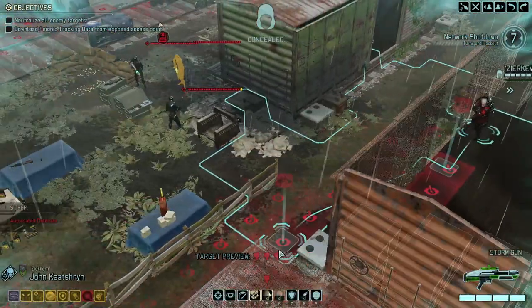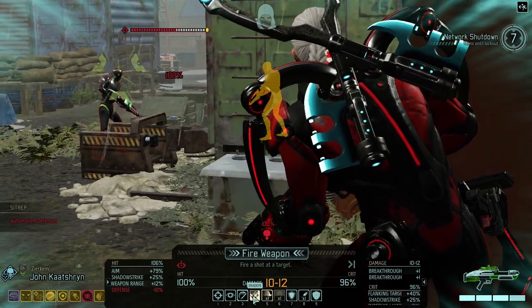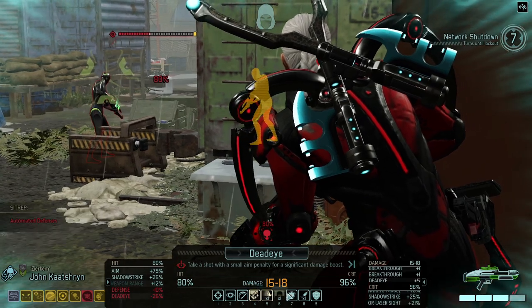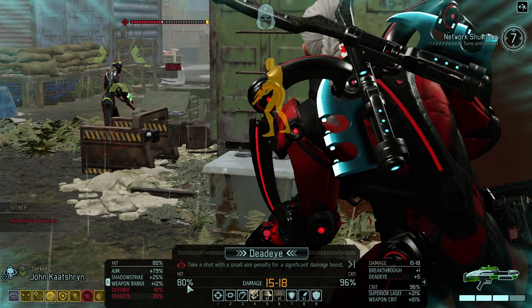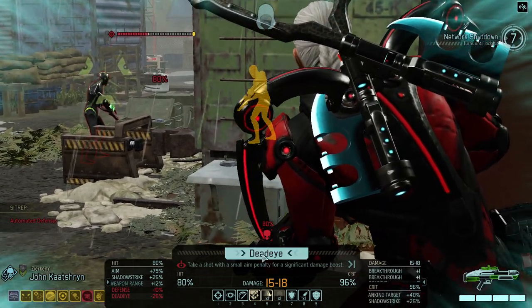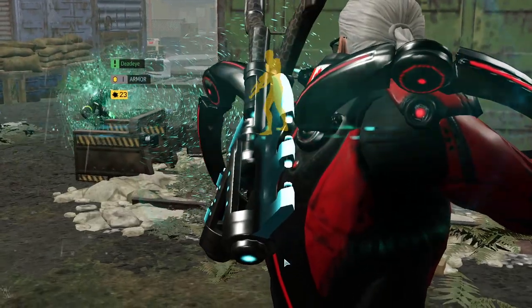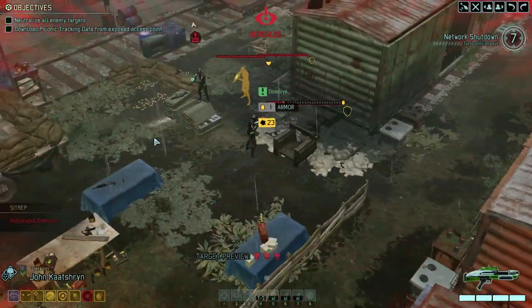So how do we want to deal with these guys? The Spectre Prime — we could try to hit it. There is an almost 100% chance to crit if we're hitting this; it could nearly blow him away. Let's try that. 24 points of damage — holy shit, that's fantastic!